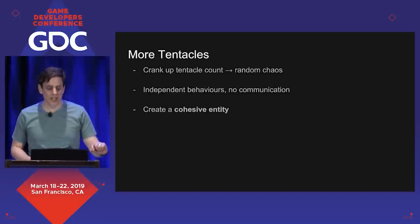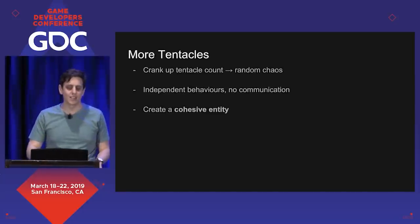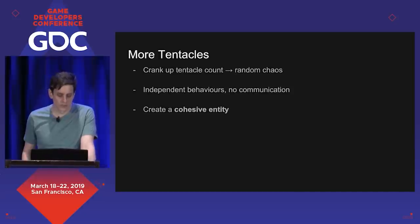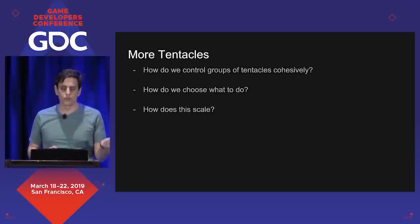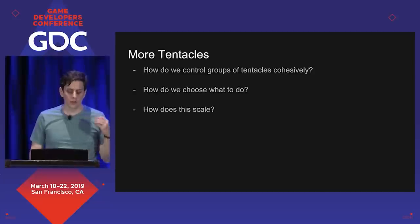The first thing we try is cranking up the tentacle count, and it's completely random chaos — all the arms are trying to kill the same rat at the same time because they're not communicating with each other. So we want to create something more cohesive. Three major questions come up: how do we control groups of tentacles to achieve the same task? How do we choose what they do once we have that control? And how does this scale up — how many arms can we do, and how does this run on a computer?